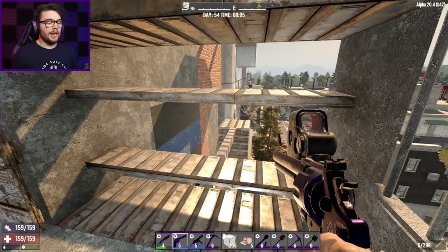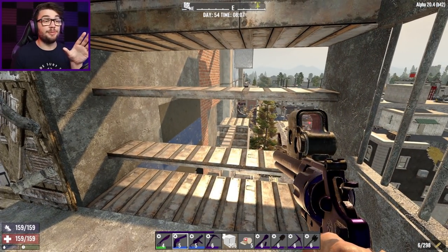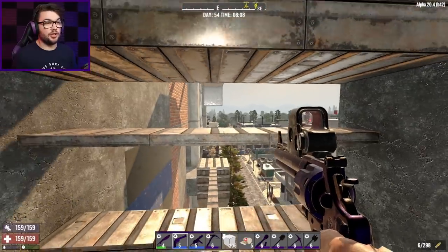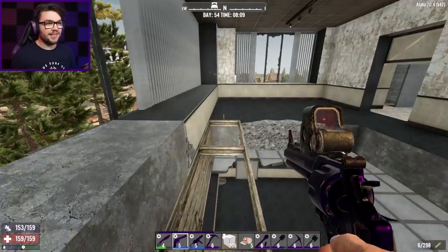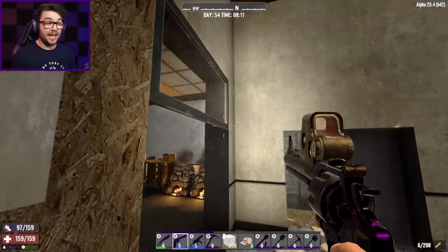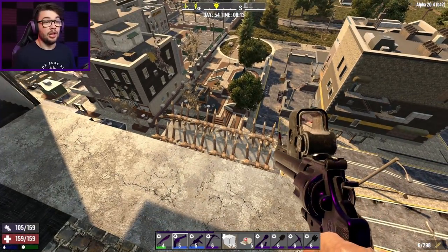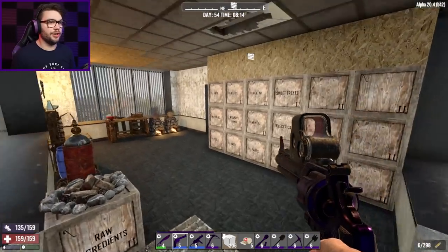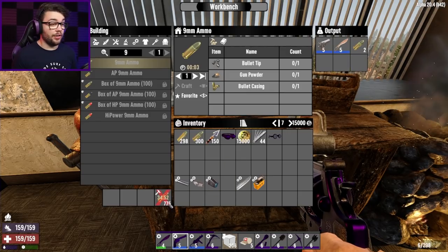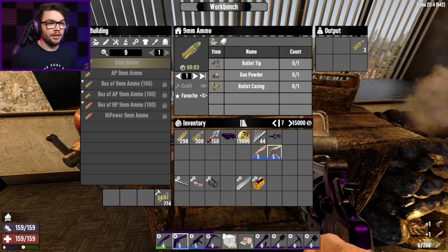I'd love to be able to get my wasteland base up to the same kind of level that this one was. This was perfect — this was working exactly how I wanted it to work, and the zombies barely stood a chance. The wasteland base has a couple of rough edges I need to get the old plane out and smooth down a little bit. It'll take a bit of work and probably a lot of guesstimations, but I want to get it working at that level. That base was so good. They're both done — I've got there right on the nipple because apparently the ammo's only just crafting now. Definitely timed that to perfection.